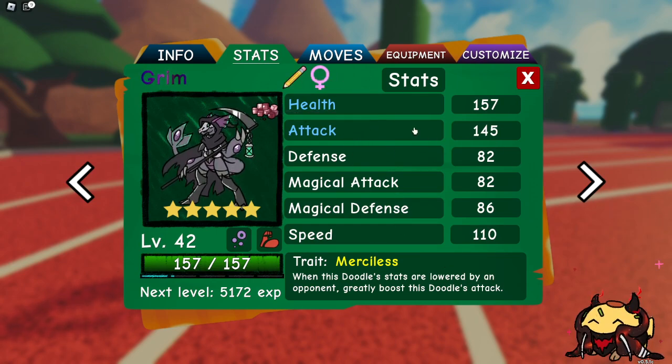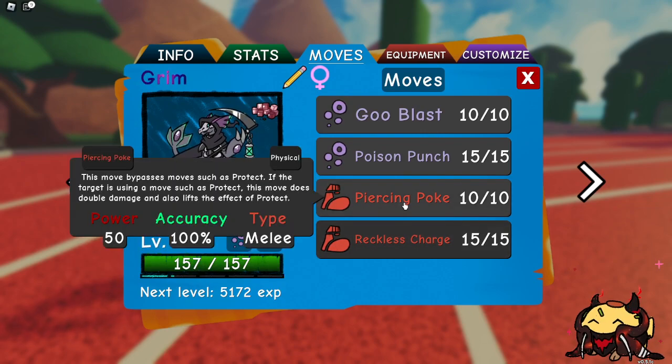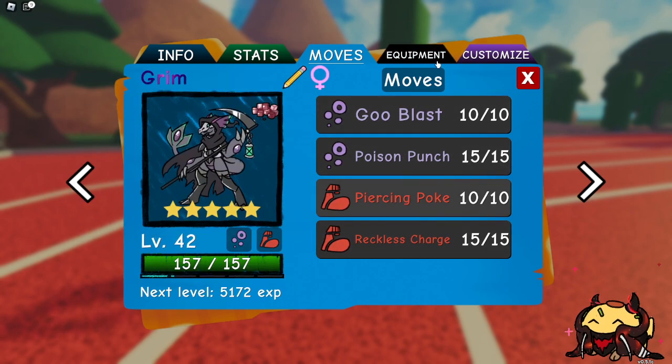You want health and attack boosted, at any level from 36 to 44. You want the trait Merciless — well, you don't have to, you can do whatever you want. You need something to boost it. I don't have anything to boost poison and fighting moves, so I'm just leaving a mind candy cube on it. You want the moves: goo balls, poison punch, piercing poke, and reckless charge.